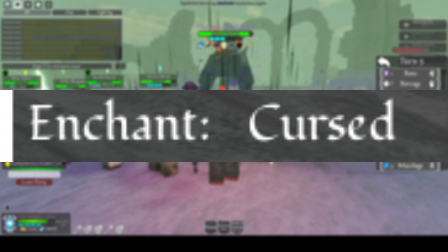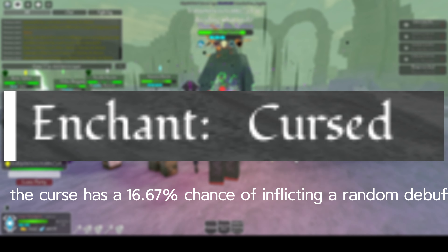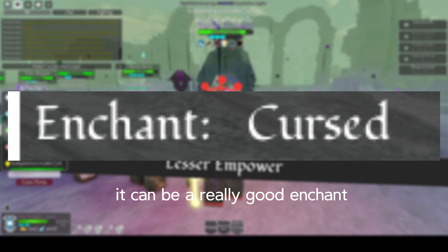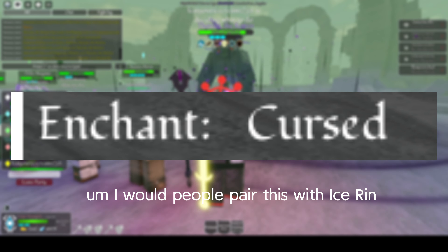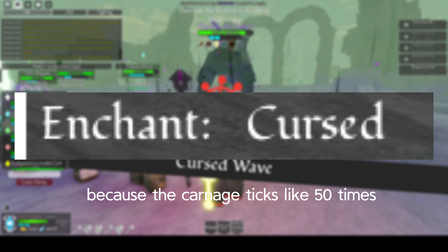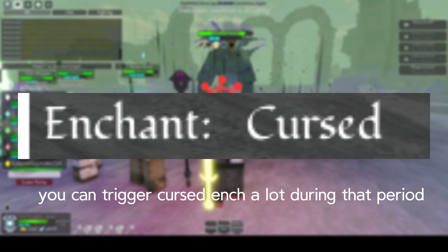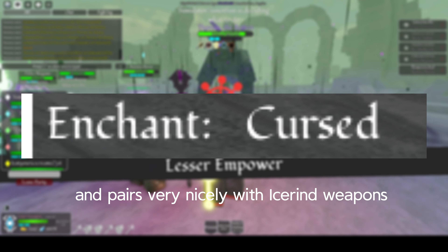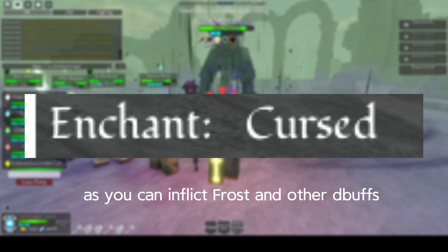Next, let's move on to Cursed. The Cursed Enchant has a 16.67% chance of inflicting a random debuff, ranging from Poison all the way to Sundered, which makes it a really good enchant. People pair this with Ice Rhin Greatsword for Berserker, because Carnage ticks like 50 times, meaning you can trigger Cursed a lot during that period. Cursed is really good for multi-hit moves and pairs very nicely with Ice Rhin weapons.